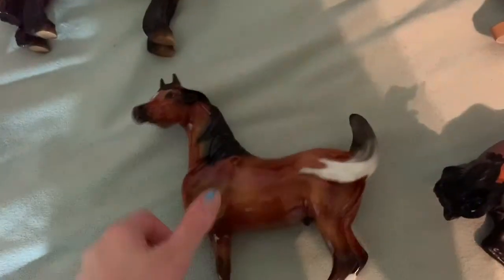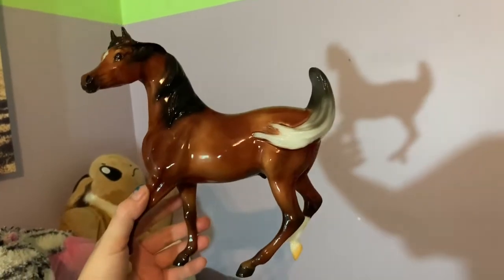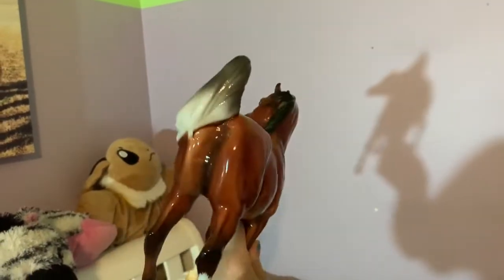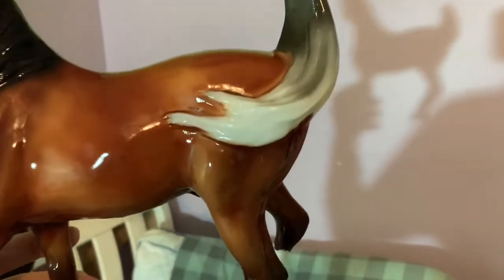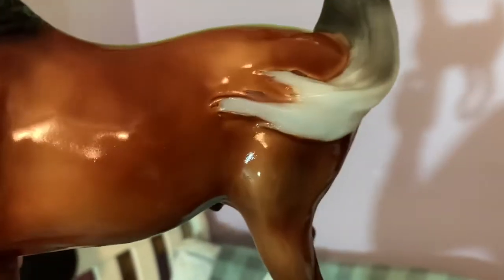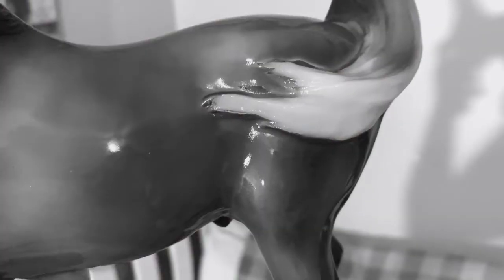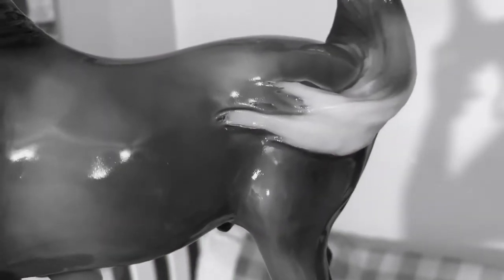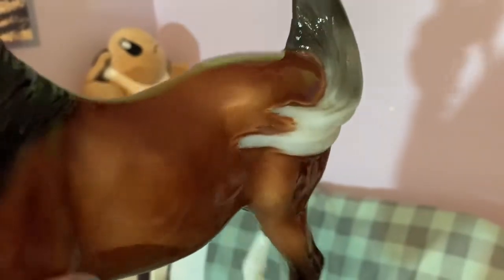This was the horse I wanted the most out of all the special runs. This is Lou, I think is how it's pronounced. He's on the Sham mold — he's the glossy bay Arabian with the gray tail, or the white tail, whatever you want to call it. I was a little disappointed because look at his tail right here — they really missed the actual tail. You can kind of see the molding where they just really sloppily — especially right there. It's not the end of the world, it's not horrible, and I can probably fix the tail a little bit.